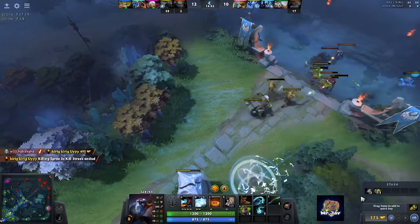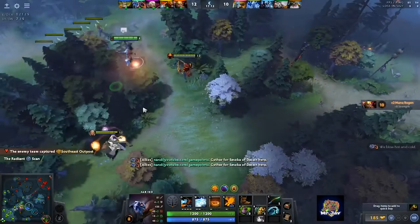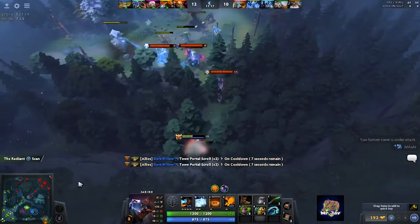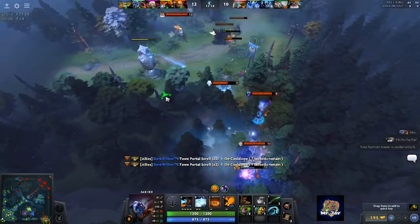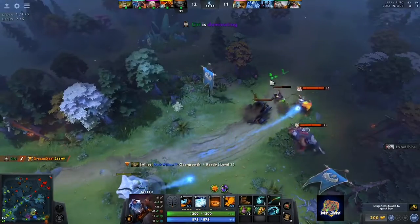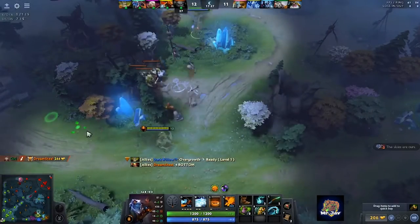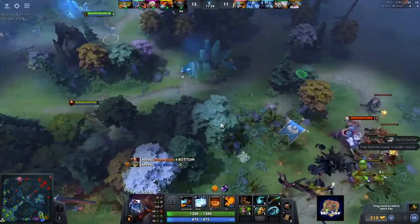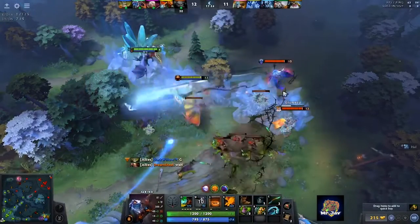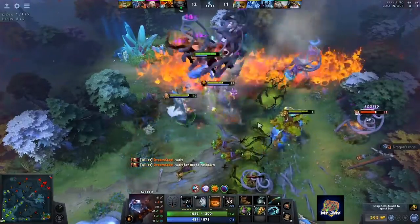At minute 16 I buy an Urn of Shadows because I felt that we would be fighting a lot, as that seemed like how the game would progress. And as you can see it actually pays off. This is not a standard item on Jakiro, however note that I also have Raindrops and a Magic Stick because of the constant skirmishes giving me free charges. I get four Urn charges by the end of the fight and I am able to help my team stay healed up decently.